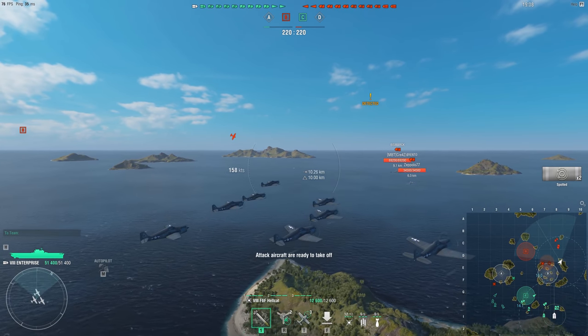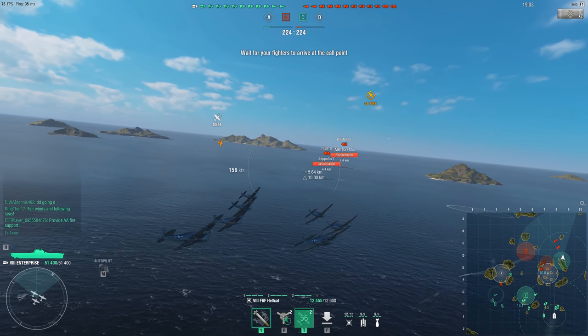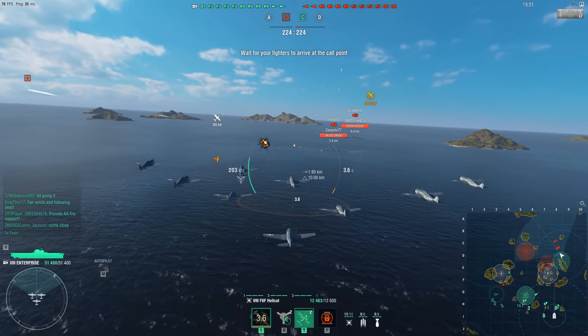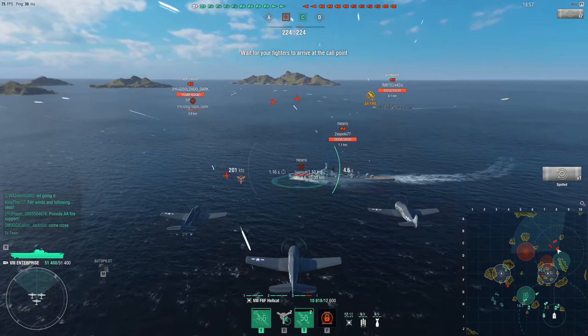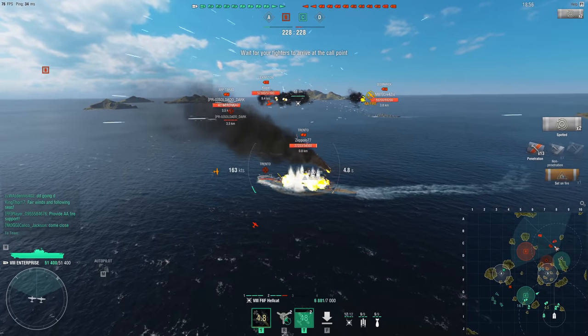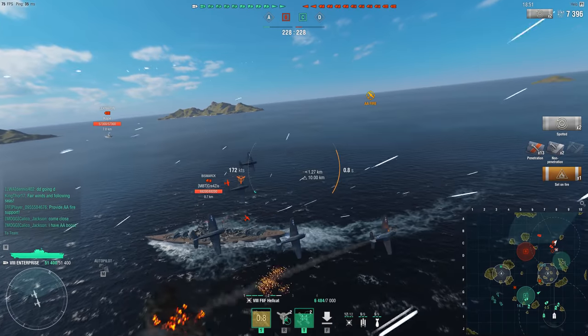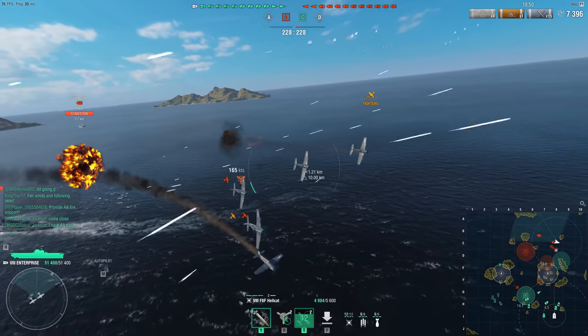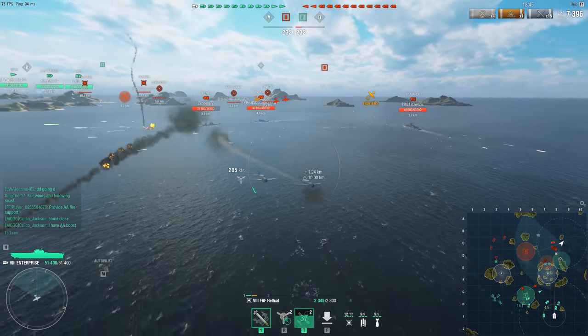So I'm here in Random Battles — I believe this is a tier 8 game. Straight tier 8, yes, because we have two CVs and the other CVs are tier 6. I start lining up on this Trento with Enterprise's rocket planes, and poof — 7,000 damage and one fire started. And I fly right into the AA of a Bismarck, I spot the Lexington, I spot another carrier, the Takeo.